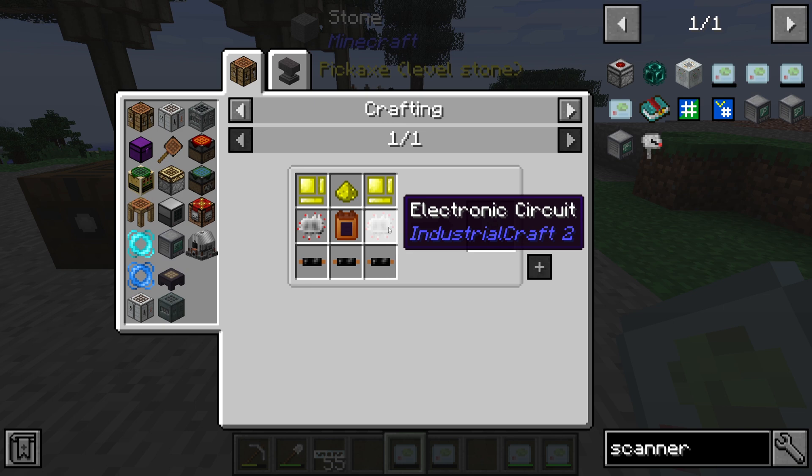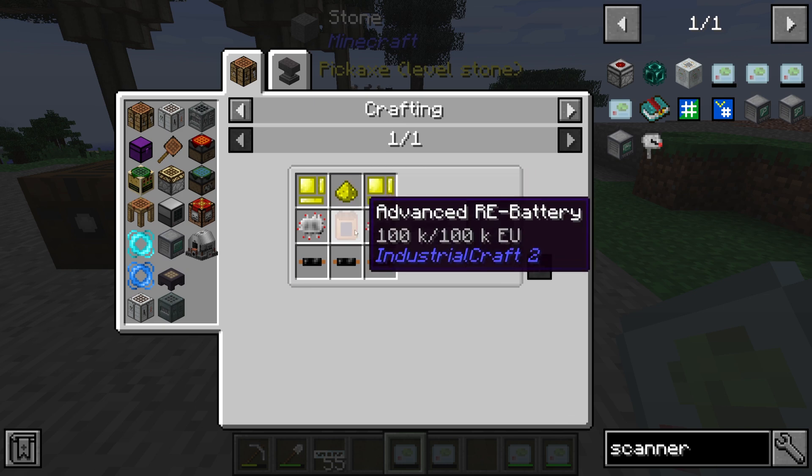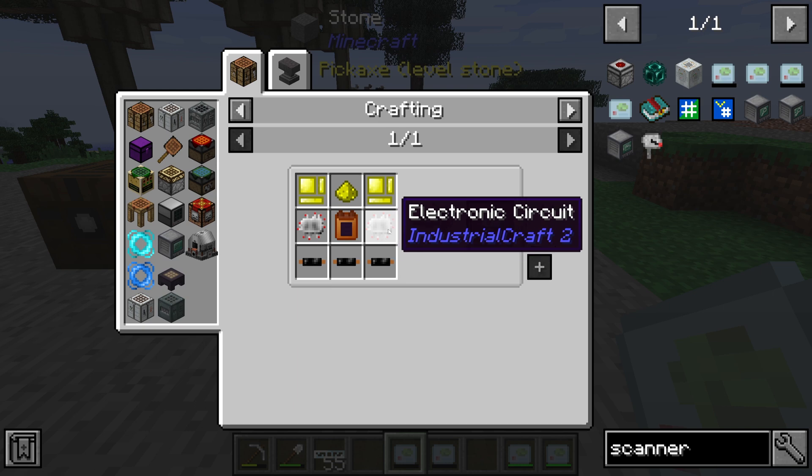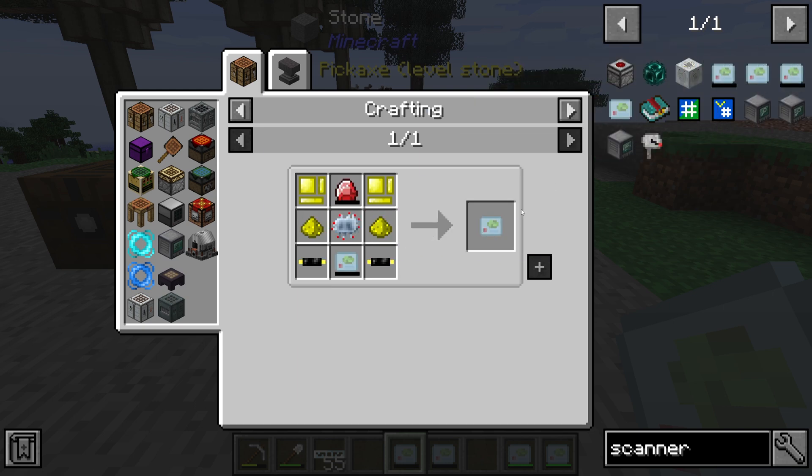For the OD scanner we need three insulated copper cable, two electronic circuits, two gold item casings, one glowstone dust, and one advanced RE battery.